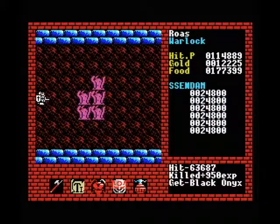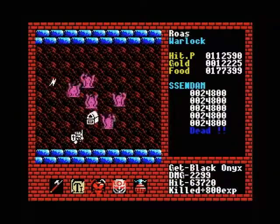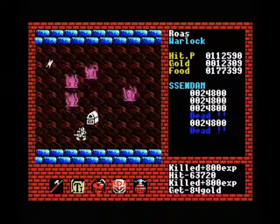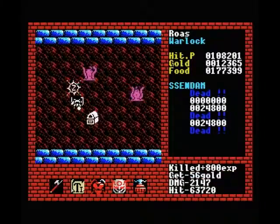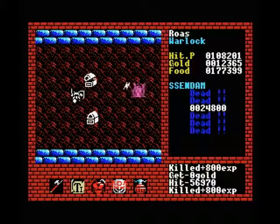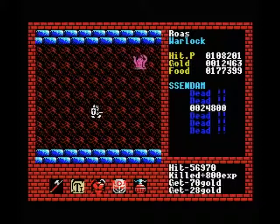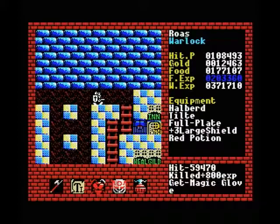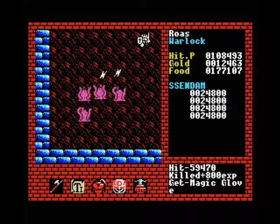So this is really the way to go — you want to get up here. These guys have a lightning attack, which is a little bit stronger than the magic attacks we've seen so far, but it's still not really impressive. A good creature to build up your fighter experience with, and I think they drop some pretty interesting items as well — magic gloves. We'll pick them up anyway.